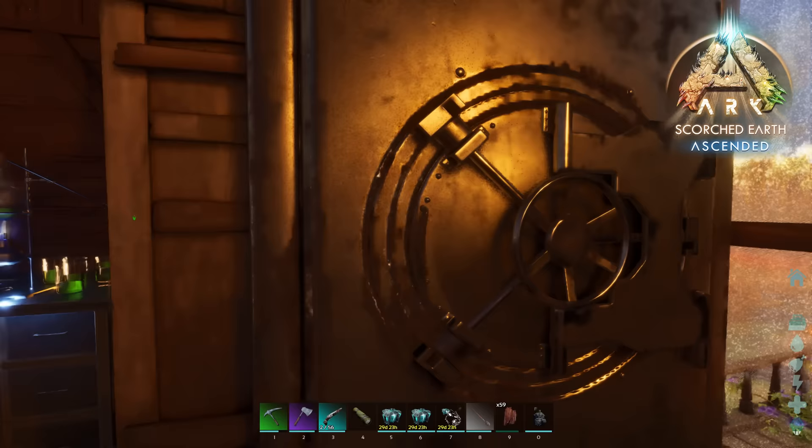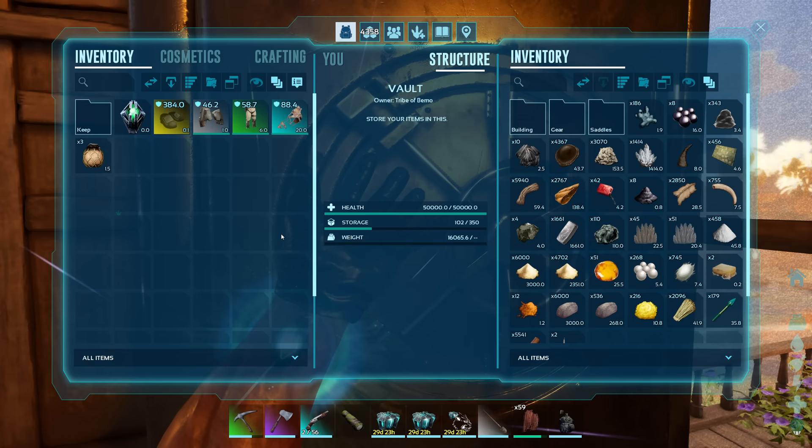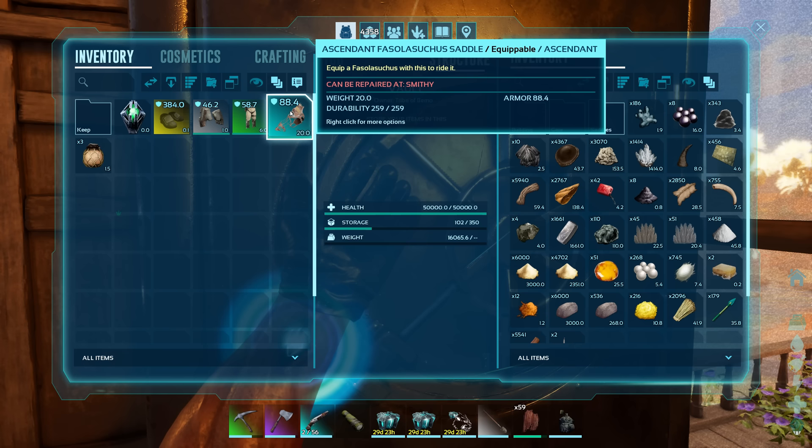Hey, how's it going? Just coming back from a supply drop run. Got some good stuff, threw some into the grinder. For what we're keeping, we've got a very nice saddle — another one for one of the new creatures. Really need to look them up. Maybe we'll try to tame one in the next video.